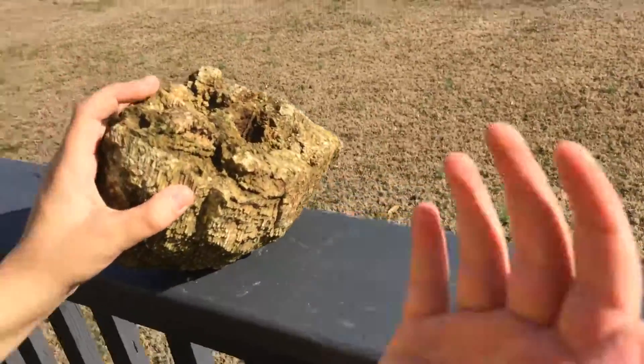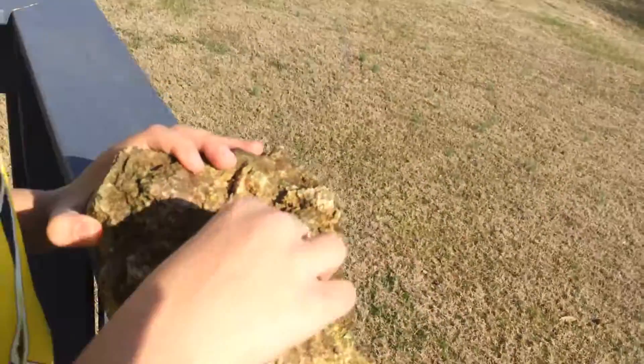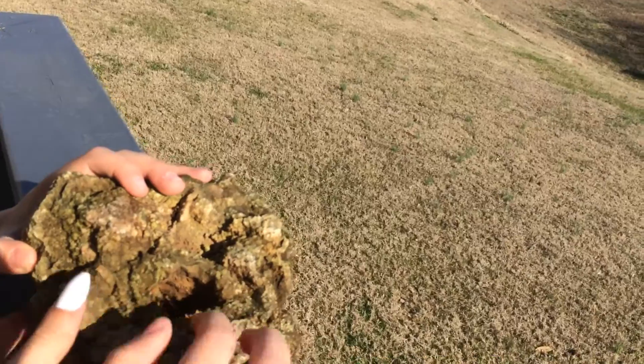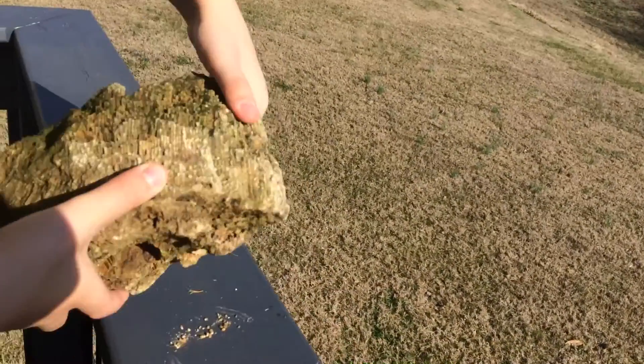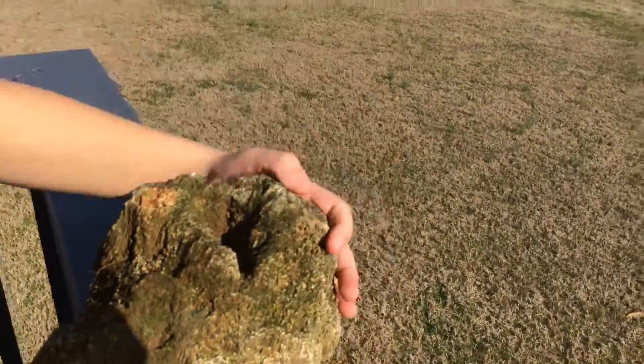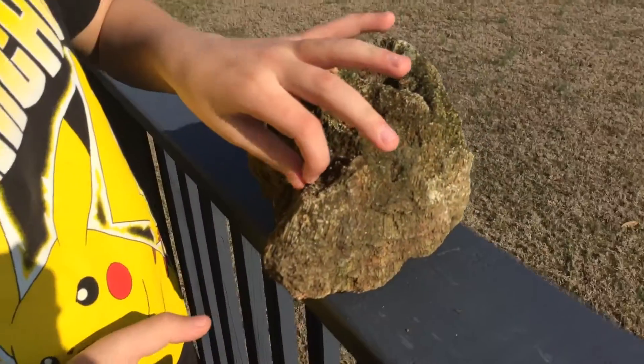So next up we have the wood. Now at first, if you haven't seen the previous episode, go check it out. Wait, this is a rock. It's wood. It's wood rocked. Because see, you can see the wood lines inside of it. It is wood. No, it's crystallized. It's wood. I promise you, it's wood. Guys, just know he's going crazy and this is a rock.